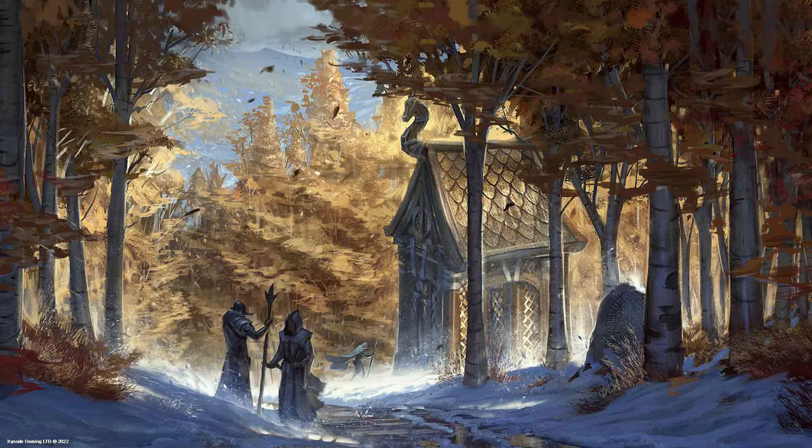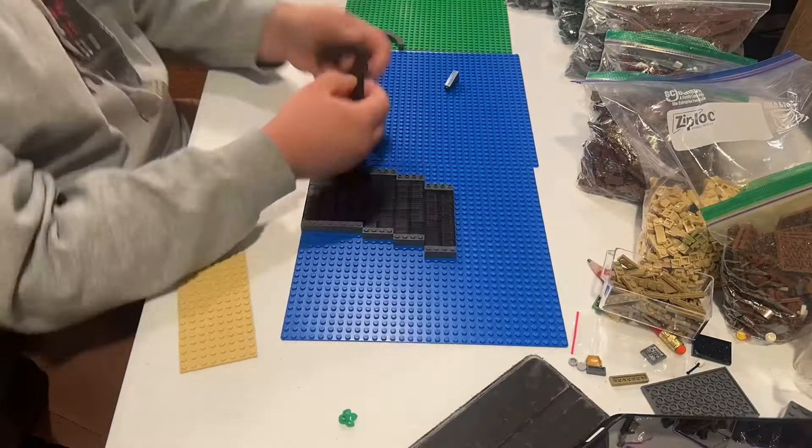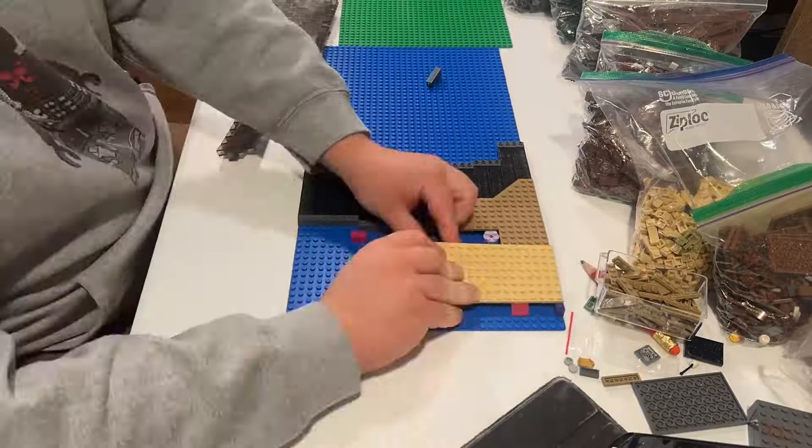Before we even start the build process, I was really inspired by these little buildings that other characters in the game would go to as checkpoints or points of relevancy to their life and history and lineage. Adding one of these — not necessarily cottages, but buildings of a more Nordic descent — is something I really wanted to implement, especially next to this river, so the river ties the difference between the camp and this building.